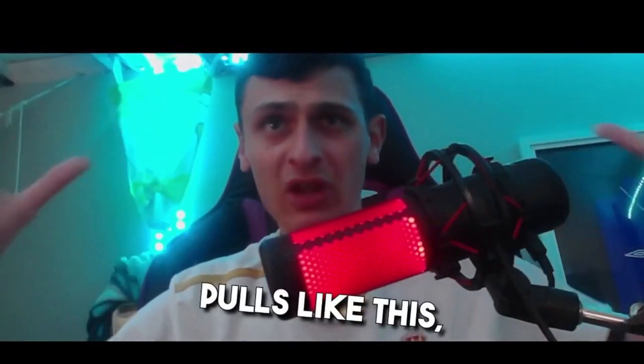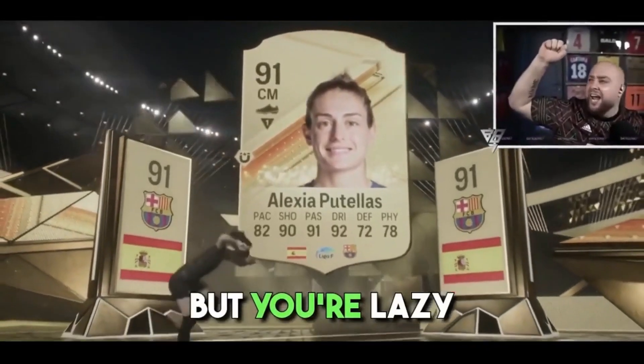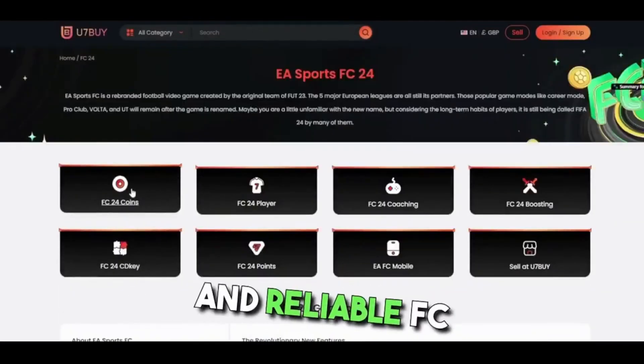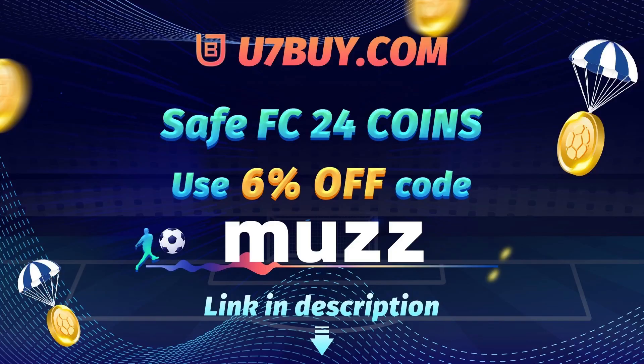If you're wanting pack pulls like this but you're lazy and you're stuck for coins, make sure to check out u7buy.com. They sell cheap and reliable FC 24 coins, and if you use the code at checkout, you will get five percent off. All the links are in the description.